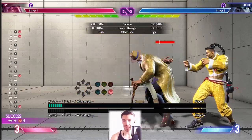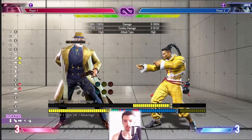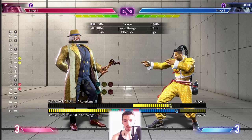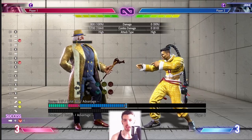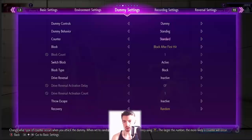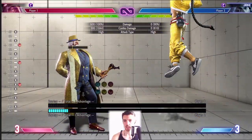The forward kick version of heavy kick is special cancelable, making it better for getting extra damage off an anti-air. The spacing of where it hits is a little weird — it also has two hits on it, so you can land two hits or a single hit version depending on timing.